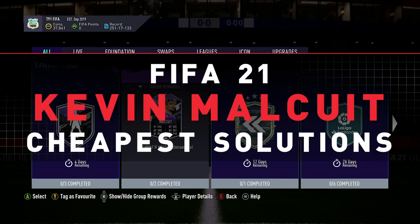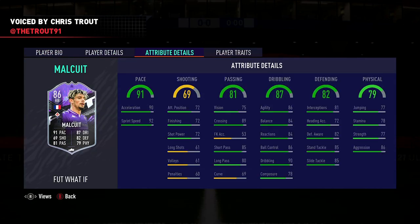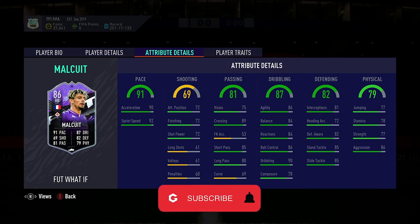Kevin Melchior has received a special What If SBC in FIFA 21's Ultimate Team. He's been given an exciting card that boasts 91 pace, 69 shooting, 81 passing, 87 dribbling, 82 defending and 79 physical.